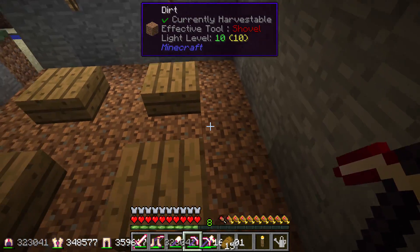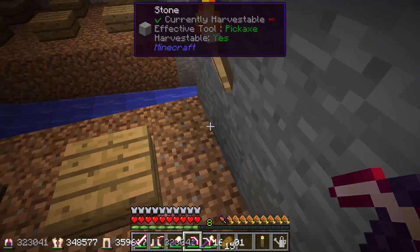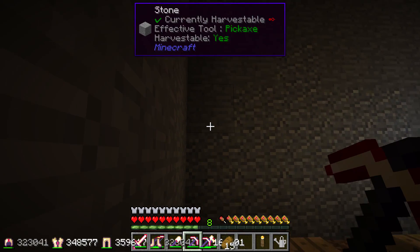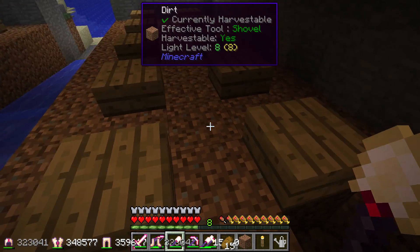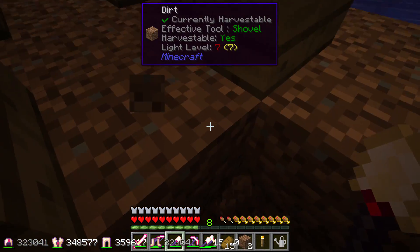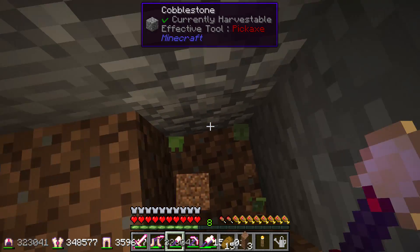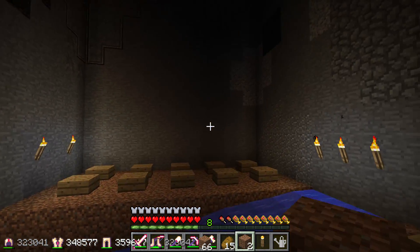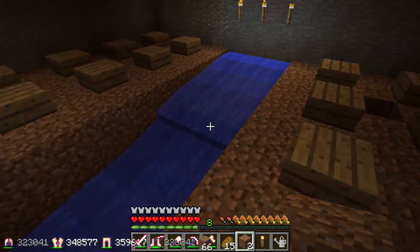We have five layers of dirt, five blocks across, and then wooden slabs to prevent spiders from spawning — spiders need a four-by-four space to spawn. The next layer gives two spaces of room for a zombie to spawn. This will all be cursed soil. I'm going to dig out a block in each place, put the cursed soil down, then run. It's going to be as many floors high as I can manage.